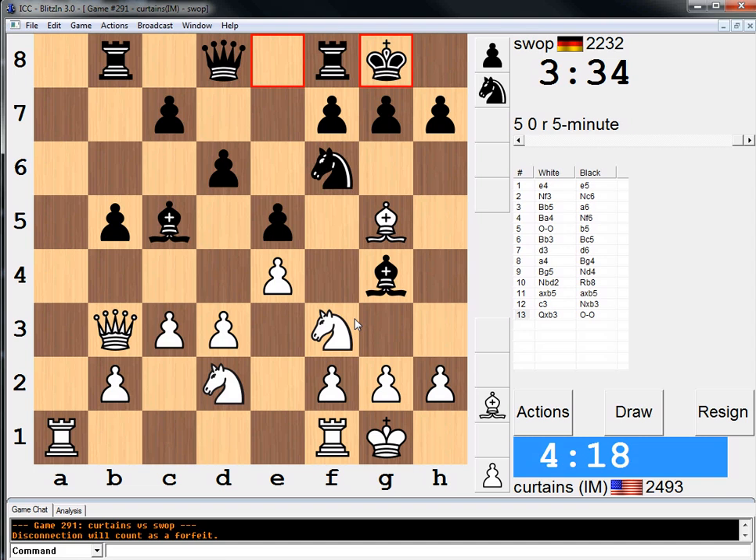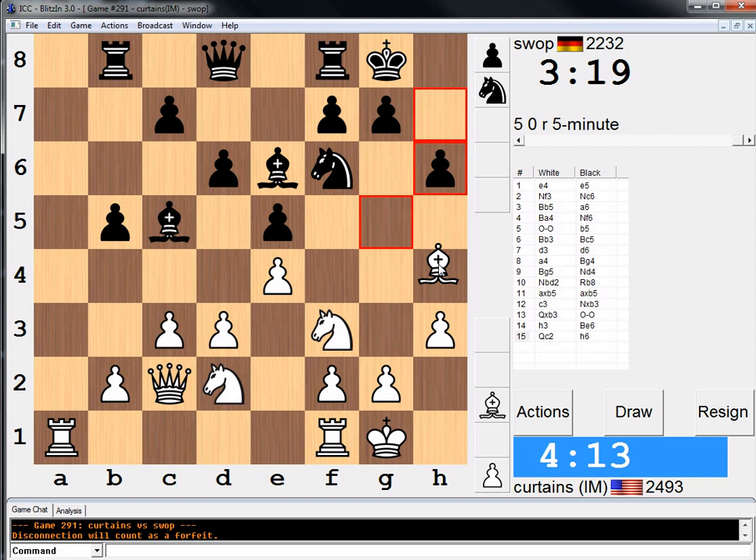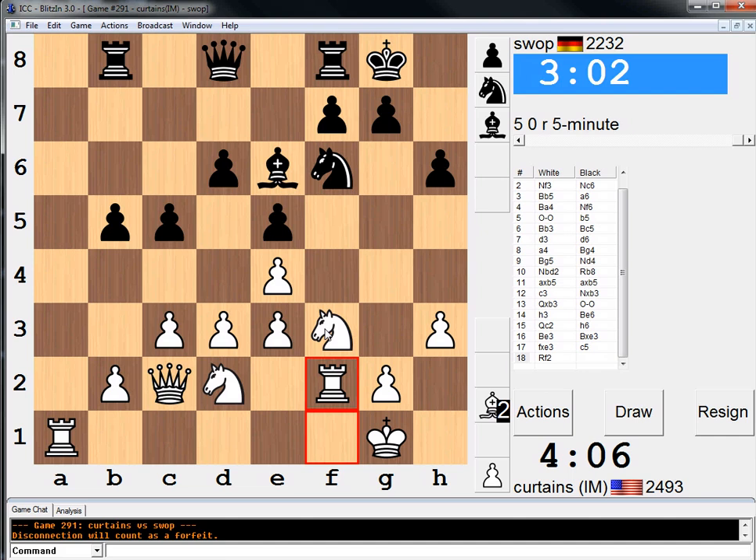Now h3 looks useful. So much noise outside — closing the window even though it's hot in here. Bishop e6 looks pretty normal and the position's about even. Let's trade off one pair of Bishops then. Two Bishops are better than one — the Bishop pair is better than just having a Bishop. Hopefully this will help to equalize things. I mean, I'll double on the f file. I play the Ruy Lopez like a total hack, by the way, in case you haven't noticed. I just try to make a bunch of fast moves and hope for the best.